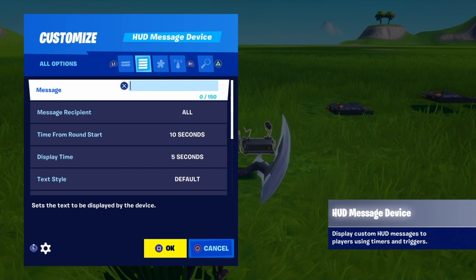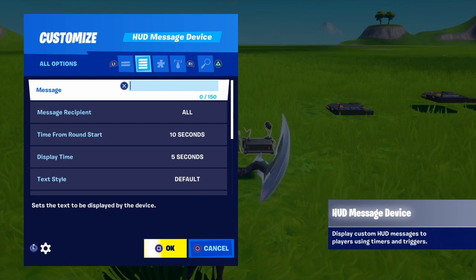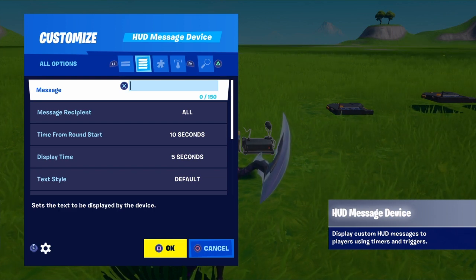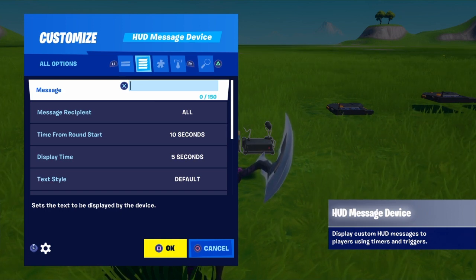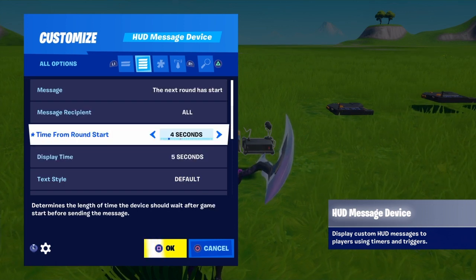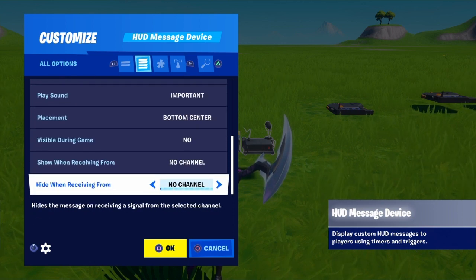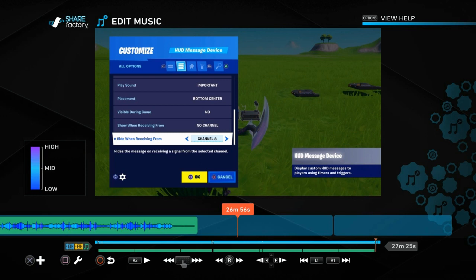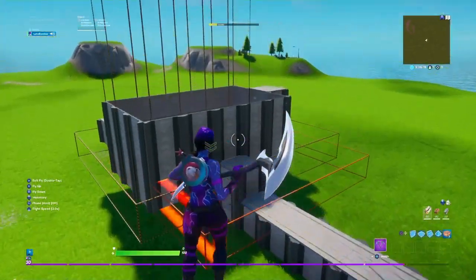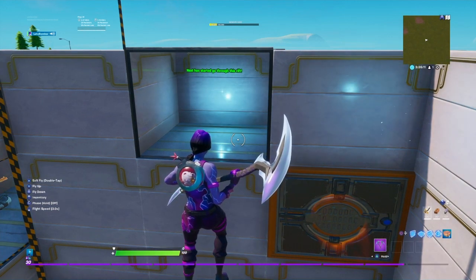Now for the lift HUD message, put the text as 'next round has started, go through the lift.' Keep the same settings but turn display time to 10 seconds and put show when receiving from channel 8. Make sure you put show when receiving from channel 8 and not hide. That is pretty much it for today's tutorial video — I hope you guys enjoyed and I will see you guys next time, peace out.